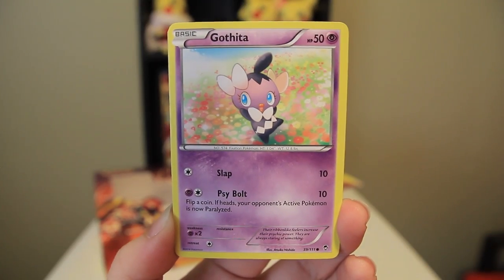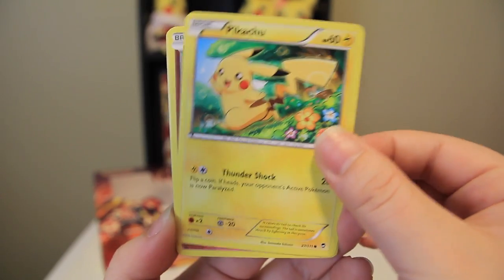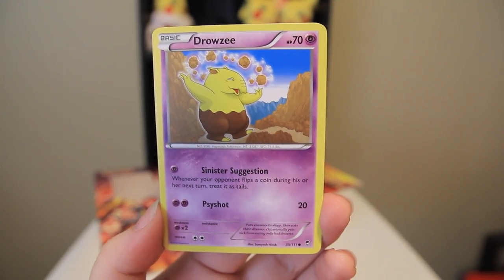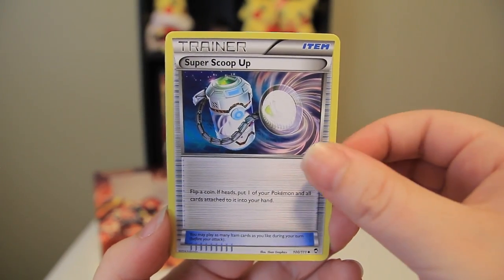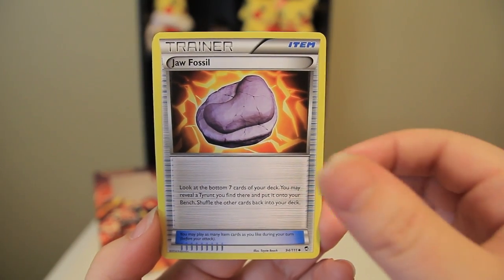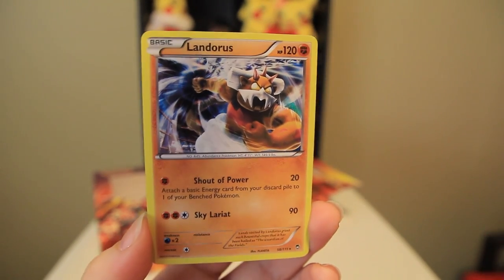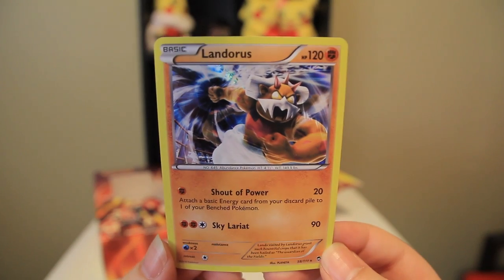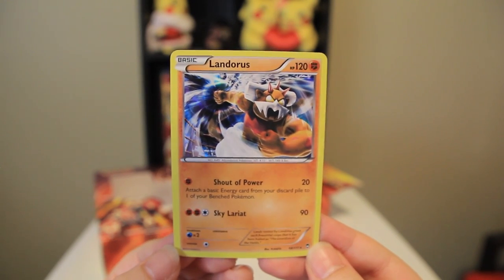So we got Electabuzz, Gothita, Pikachu — still really love that Pikachu card — Clefairy, Drowzee, Fossil Researcher, Super Scoop Up, Draw Fossil, Reverse Sail Fossil, and a Landorus Holo. Cool. Nice. Very nice. Man, he looks angry. That is an awesome looking card. As Josh would say, this is a 'so furious' card. That's awesome. Very nice. Alright, moving on — let's open up Phantom Forces.